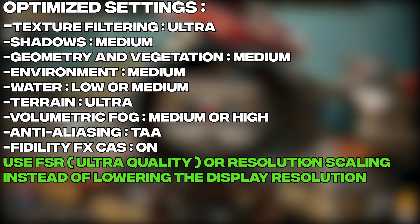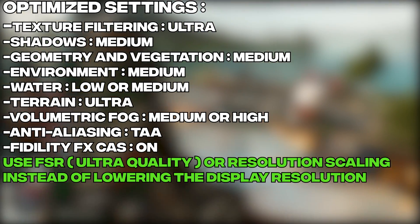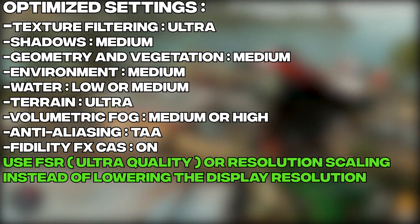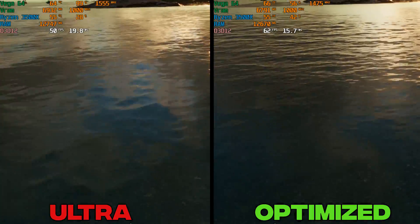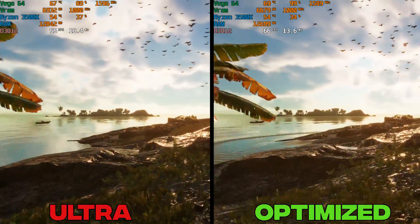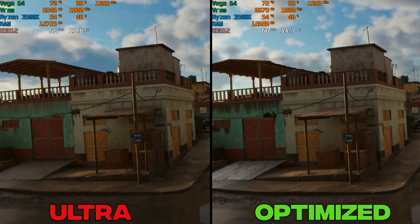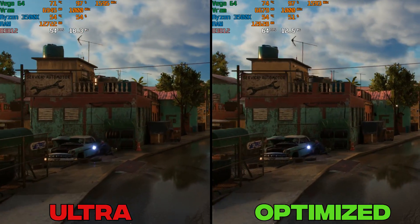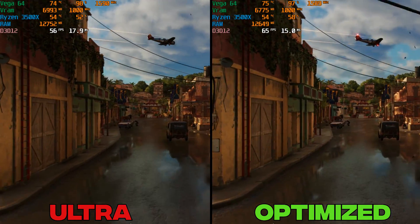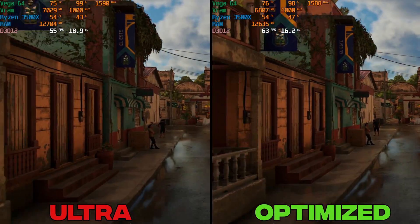To recap, the most demanding settings are Shadows, Environment, and Geometry and Vegetation, so lower these first. If you need more performance, don't lower the resolution directly — use the resolution scaling option or AMD FidelityFX Super Resolution (FSR). At 1080p with 1.5x resolution scaling (equivalent to 1440p), the optimized settings are visually hard to distinguish from Ultra but deliver around 18–20 FPS boost.